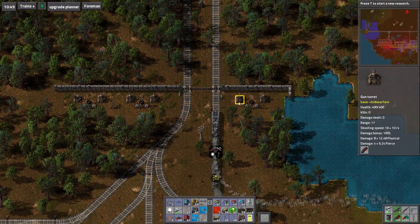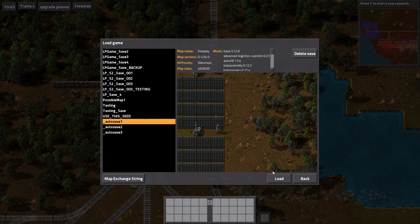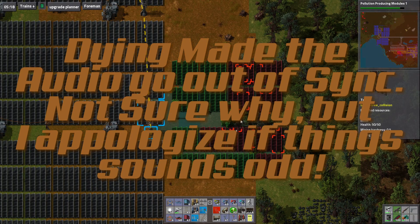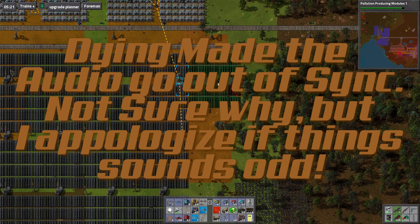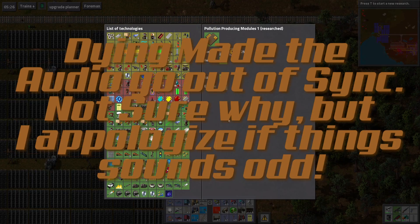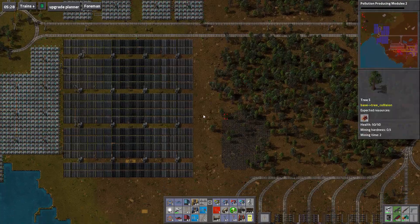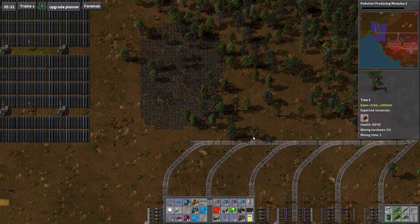Oh my god — did I really just do that? Yep, I just got run down by a train. I lost track of my avatar. Well, forget about this. Plan A... you know what, I should have gone with Plan B originally. Alright, well I know where I am now. So we're going to start a new solar plant — it's going to be attached to the primary factory here.